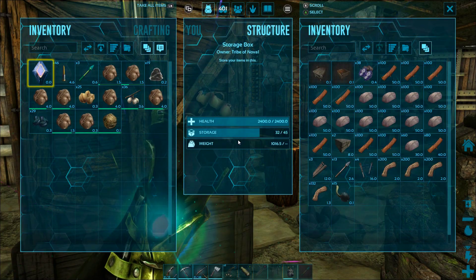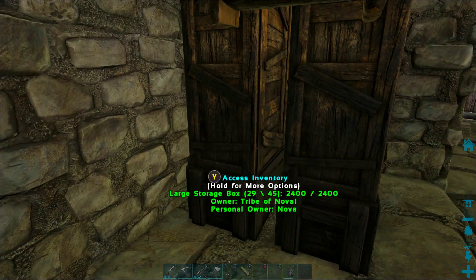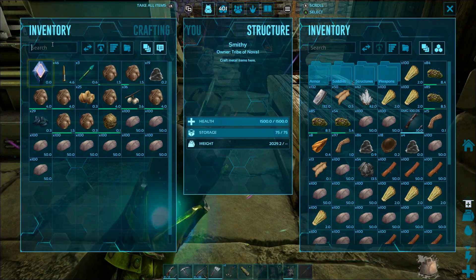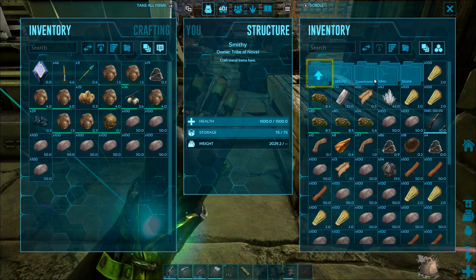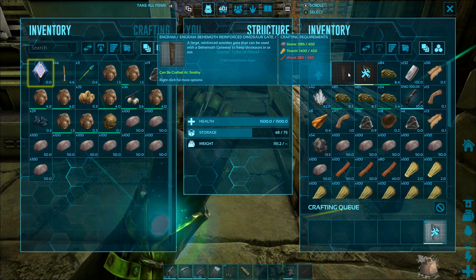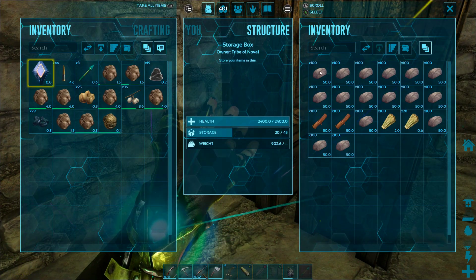In the last few episodes we've showed you how to get crazy amounts of materials — like thousands and thousands of stone, thatch, and wood in just a matter of minutes. This giant dinosaur taming pen is going to take a crazy amount of materials. I need to make the front gate as a behemoth stone dinosaur gateway because that is the only gate big enough to let things like a brontosaurus and a paraceratherium get through it. So I'm making those in the smithy because they take so many materials it's impossible to hold all of them on your person at the same time.